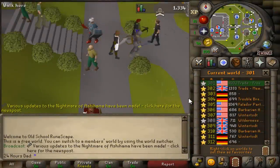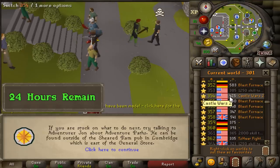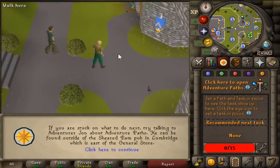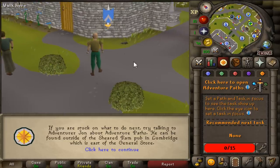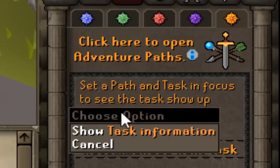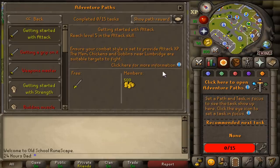I want to level my account across the board with various stats, but the main thing I'm interested in is getting my combat level as high as it can be within the 24 hours. I'm going to be doing this in pay-to-play worlds. There are these new things called adventure paths for new players, and they're kind of fun, but I'm not going to worry about that since my path is going to be a lot faster and more rewarding.